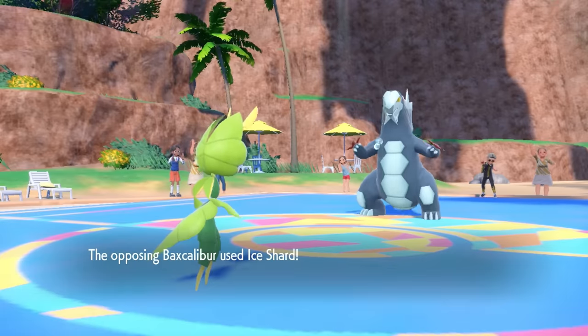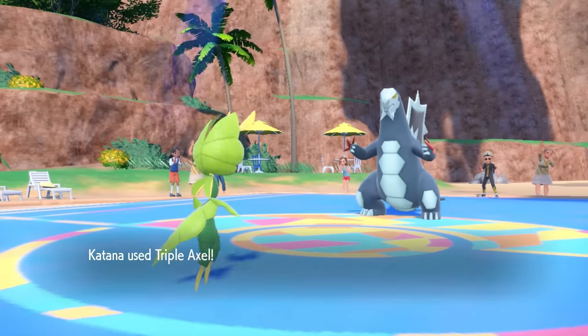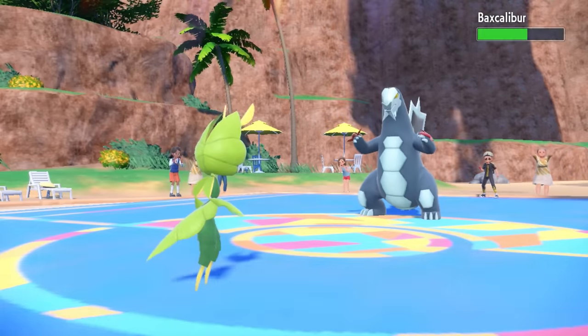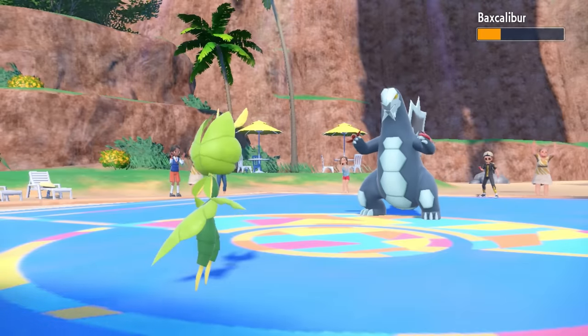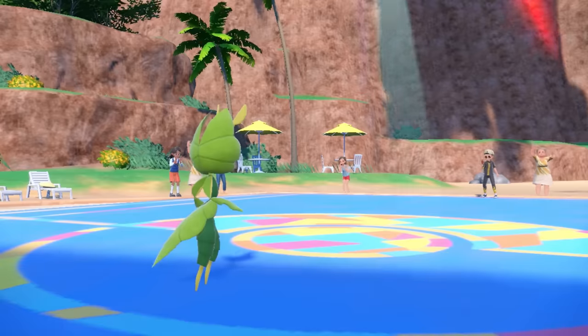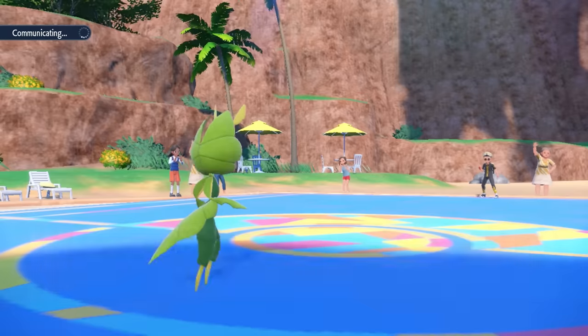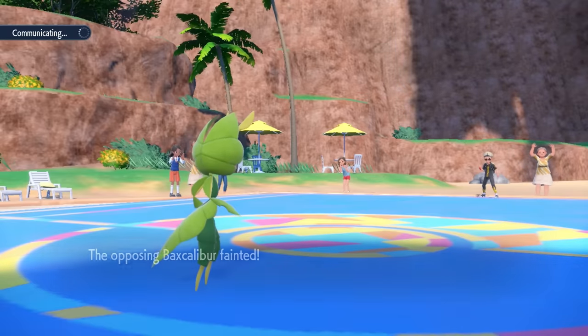They go into Baxcalibur, which has Ice Shard coverage. The good news is I'm at full HP so I can live it, and then Triple Axel connects all three hits to take it out — a dead Dragon. We do a little spin-a-roo and hit it with our pointy legs, taking care of one of the scarier threats on the team.